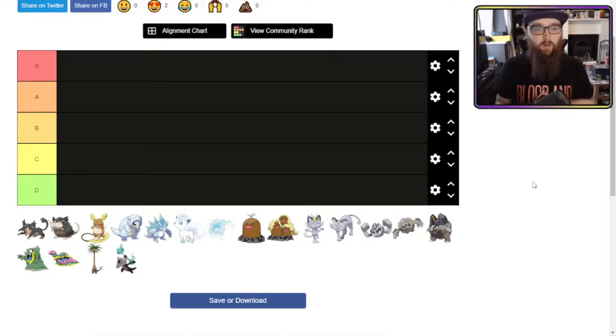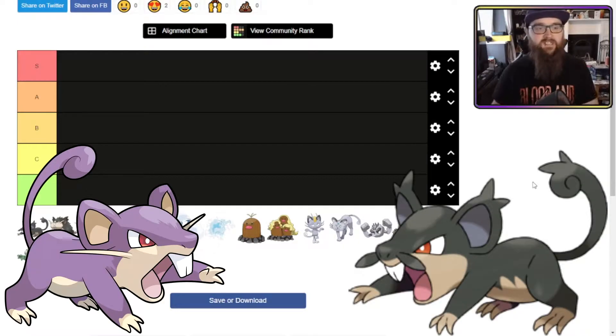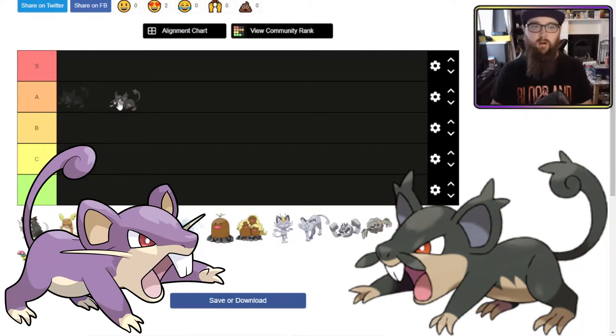This is Alolan Rattata. Rattata looks fantastic, I love him. He's got a moustache, he's got dark coloring, he's ready for a fight. I think he's an improvement — definitely an improvement on the original Rattata. Straight into the A tier.